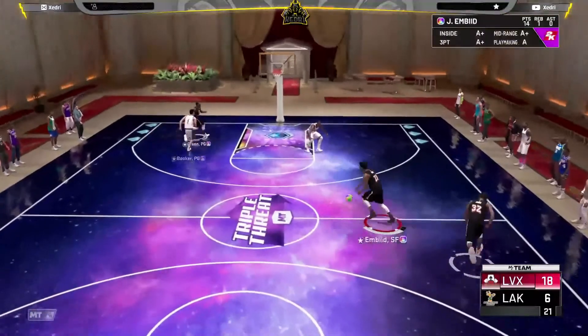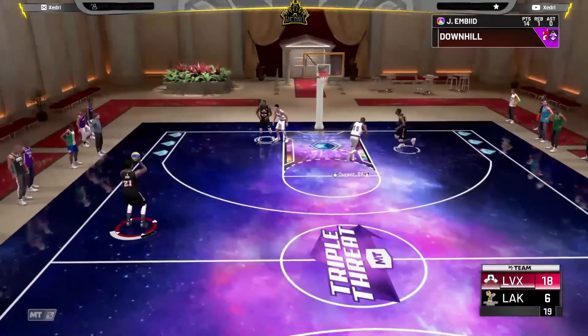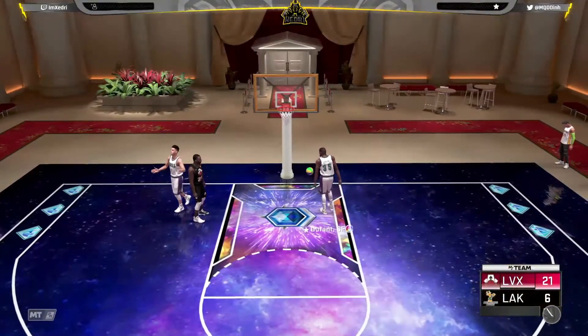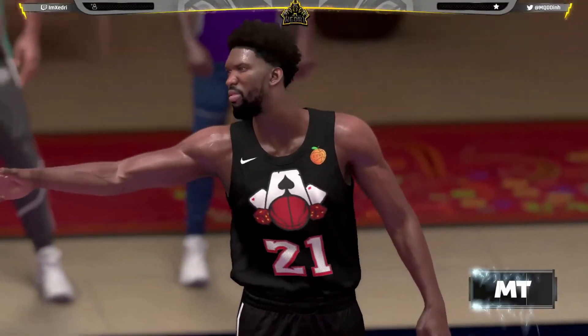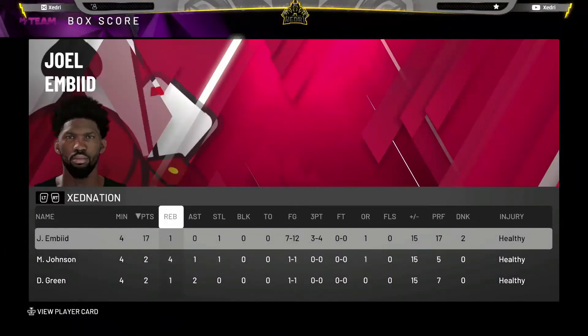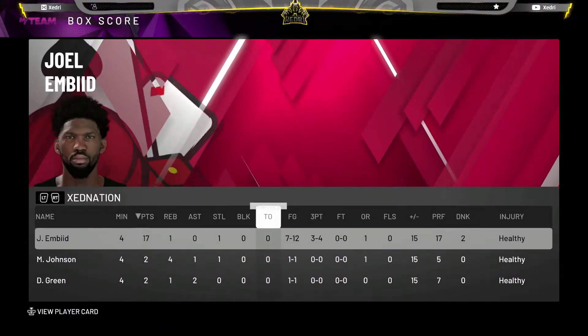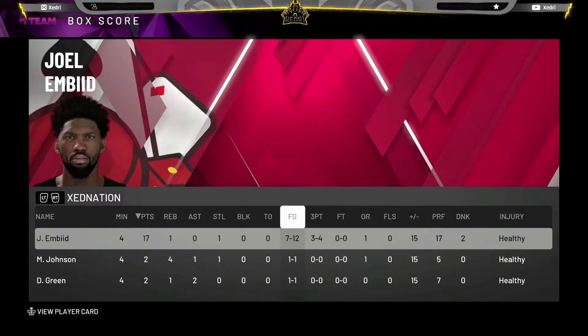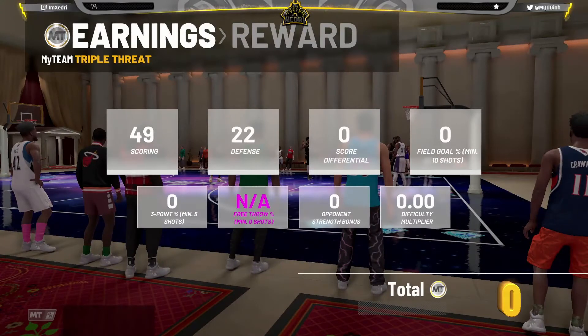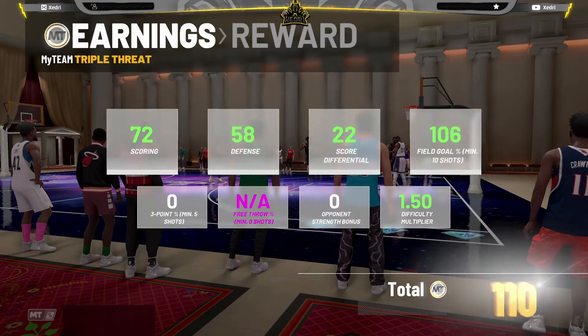Well if he gave up let me go ahead and get my gameplay recorded. Joel Embiid hits the game-winner from limitless range. Once again this card is just — I love this card. 17 points this time around, 7 of 12. I took some bad shots and some of the hop steps I can't believe he was missing over Devin Booker.